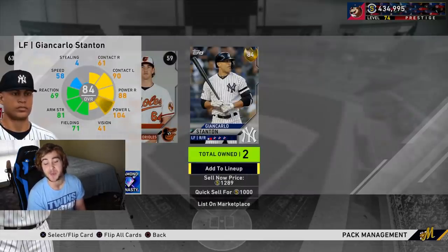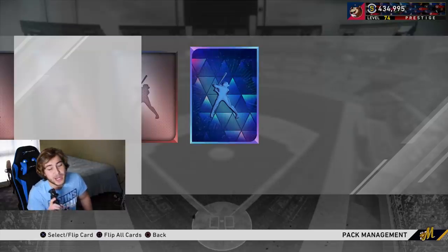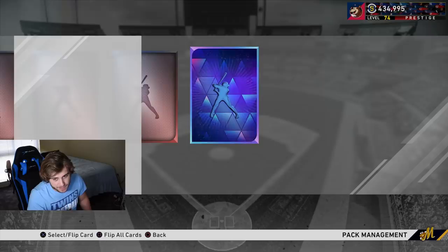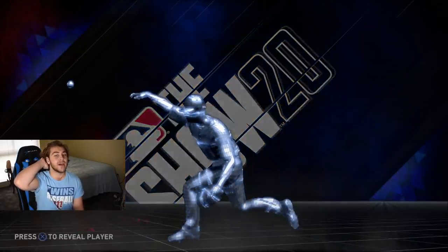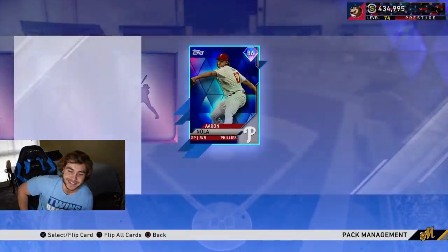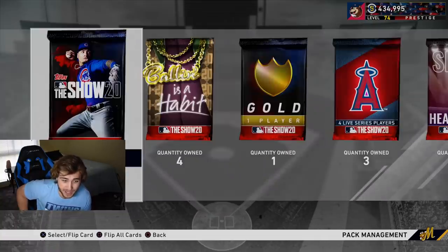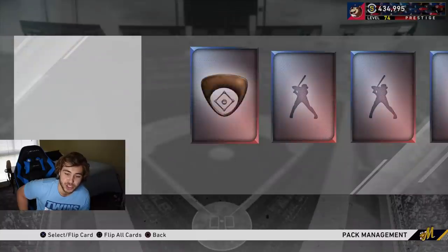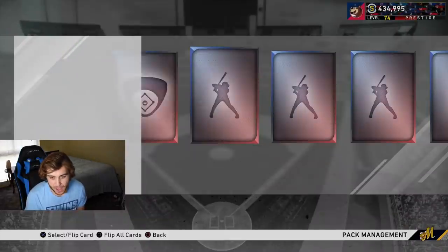That's a pretty good pull — somebody I thought would be hanging by a similar thread. Our first diamond pull of the day. Next tap: National League starting pitcher. I don't know the odds, but it's Aaron Nola. A good pull — I can probably quick sell him for five thousand, though I don't anticipate him going for much beyond that.